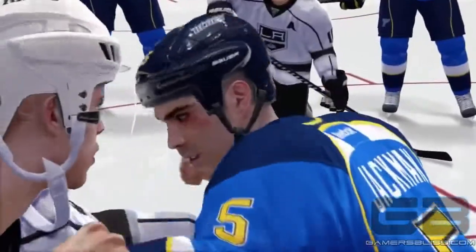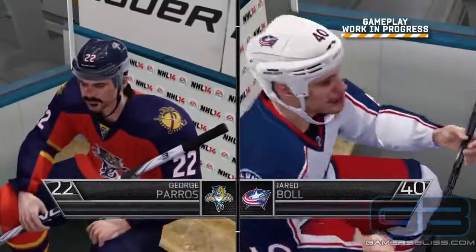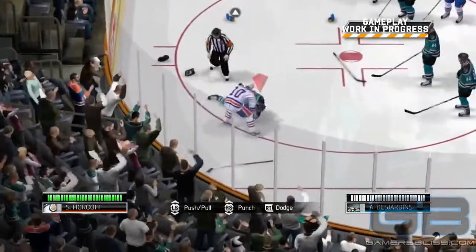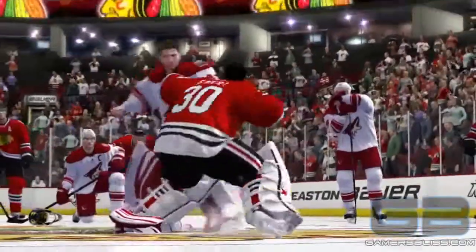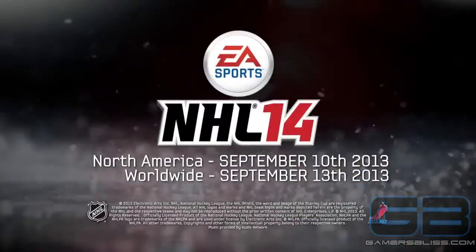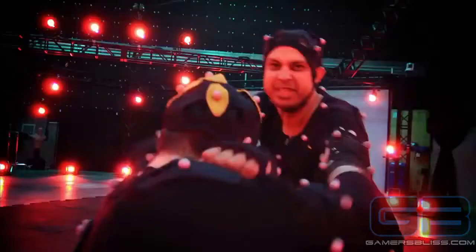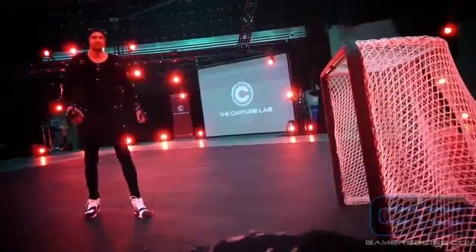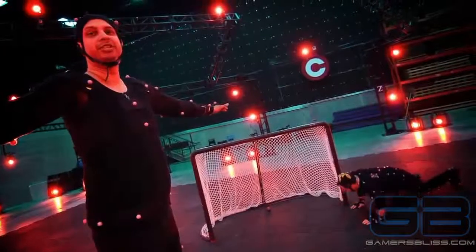You'll also see real-time facial damage where bruising and black eyes will remain throughout the entire game, so you can sport that shiner with pride. Delivered in an action-packed third-person presentation and powered by Fight Night technology, the all-new Enforcer Engine offers the most authentic and exhilarating hockey fighting experience ever. Whether you're taking bombs or throwing them, play by the code — to protect your team.